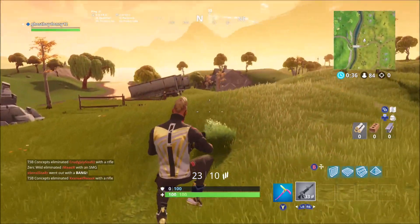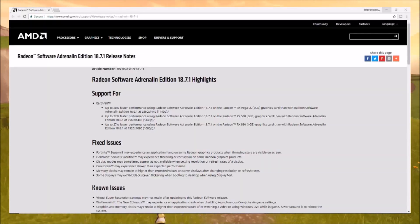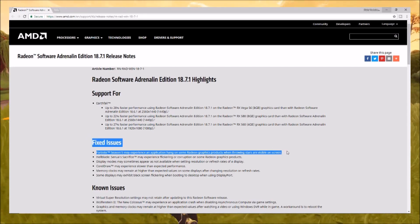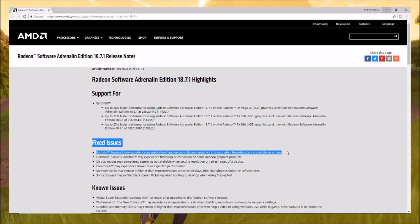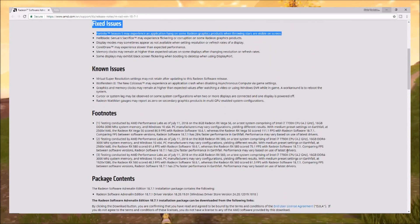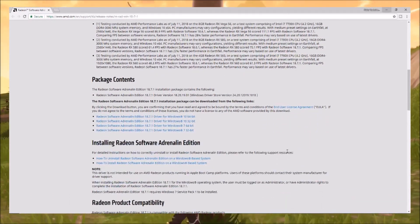AMD has released a new driver update over the past 48 hours for anyone using an AMD graphics card. It's the 18.7.1 update, and if you go into their release notes, one of the main fixed issues listed for Fortnite players is: Fortnite Season 5 may experience an application hang on some Radeon graphics products when loading screens are visible.